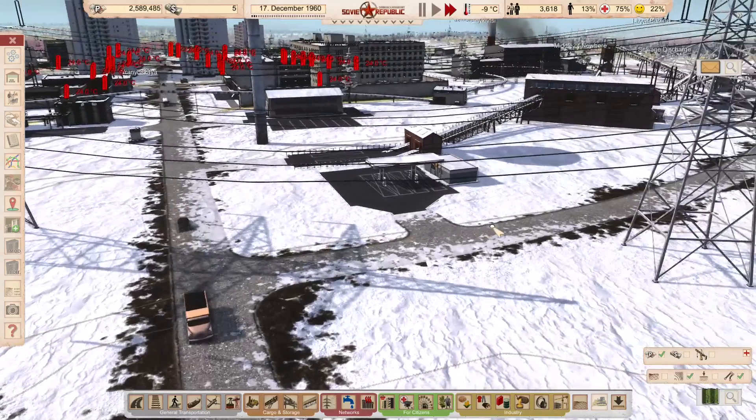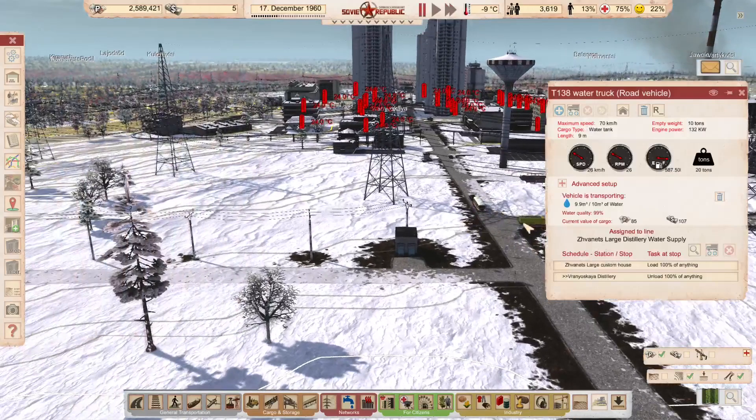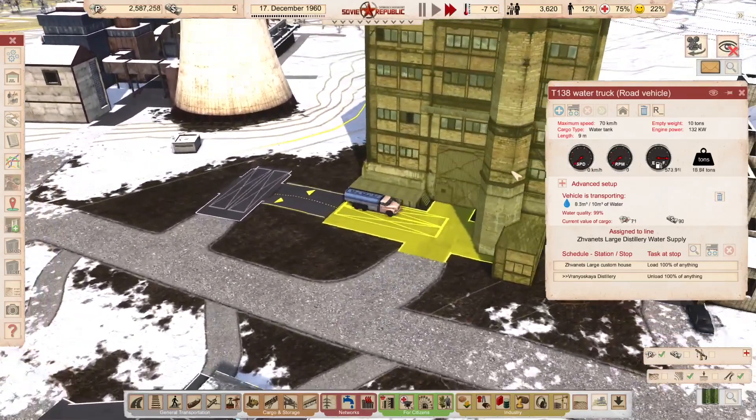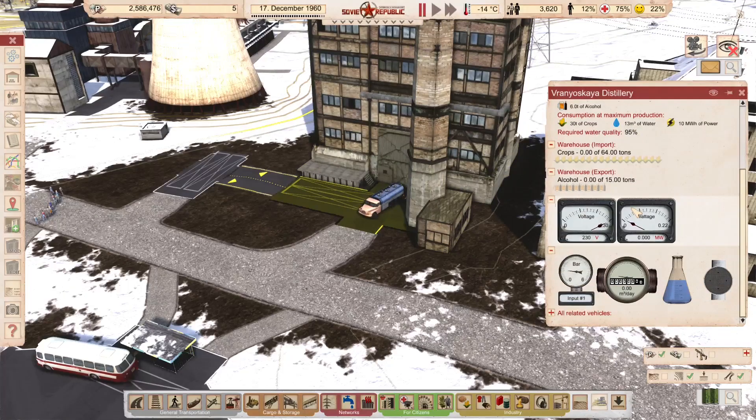There's my water truck — he's just been up to the customs office, he's got 9.9 cubic meters of water — nearly full. And where's he going? He should be going to the distillery — and so he is. He comes and parks at one of the two parking spaces inside the distillery grounds, unloads all his water, and we can see the internal water tank — though it doesn't tell us exactly how much water is in there.